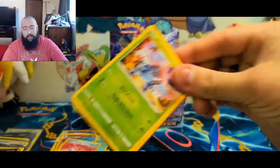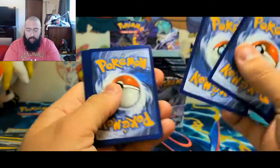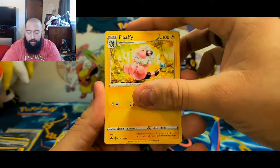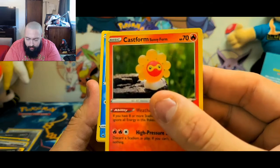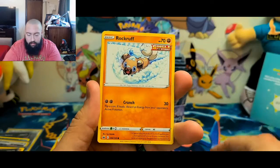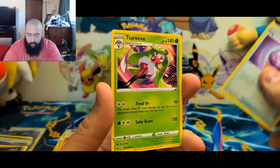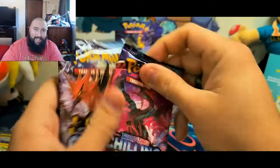Let's go ahead and get into another one and see what we can pull. Here's the code card — good luck to whoever gets that. Forward to the front. Got Psychic Energy, Weeding Gloves, Avery, Flaffy, Heracross, Castform, Honeyvorm, Headina, Rockruff, a reverse holo uncommon Fog Crystal. And for the rare — a non-holo Sawsbuck.